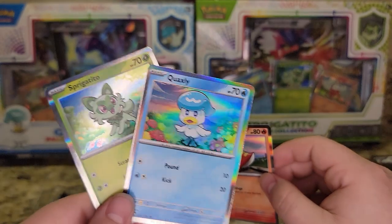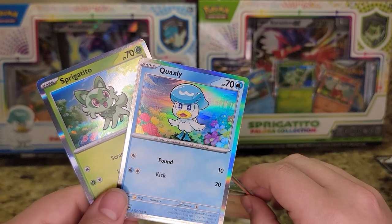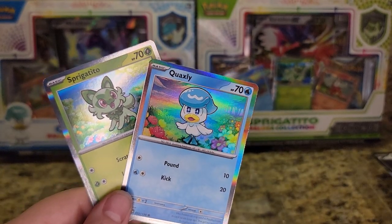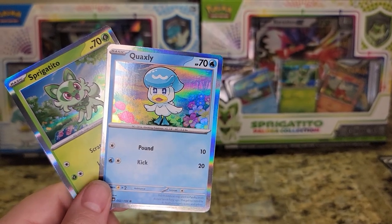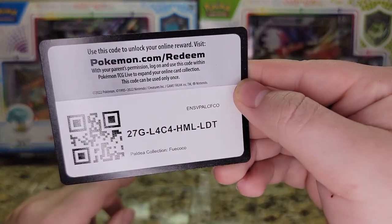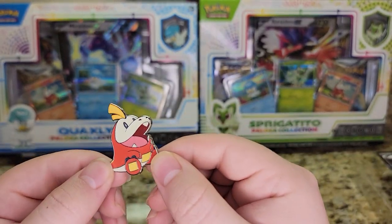What's interesting about these is these are holos. I guess these are the only way to get holo common cards out of this box, because all the other holos are rares. So it's kind of interesting to see a holo common card. You get a holo promo as well. There's your code card. You also get a pen in each box.